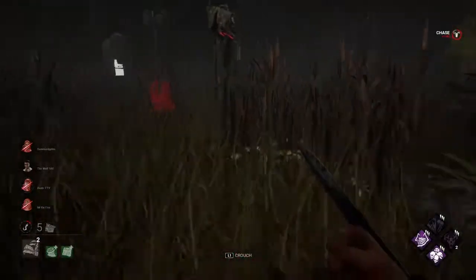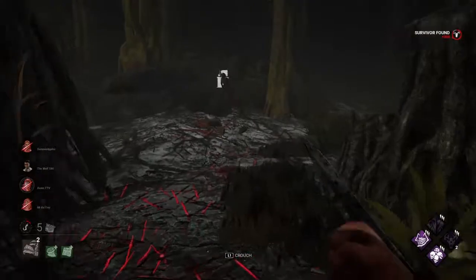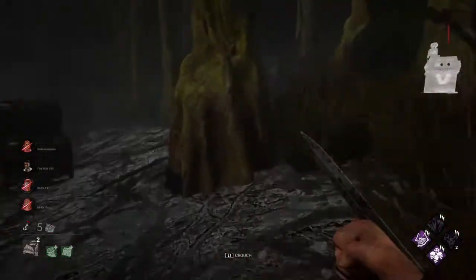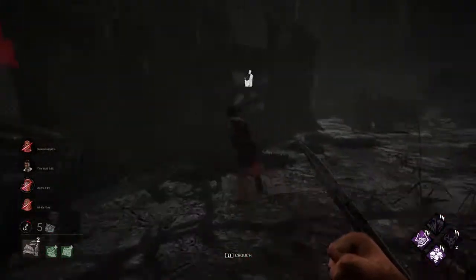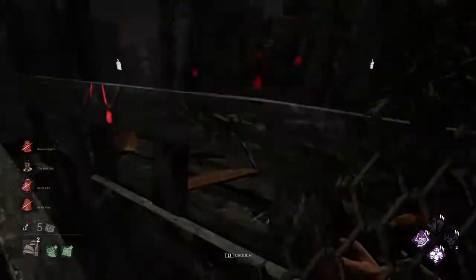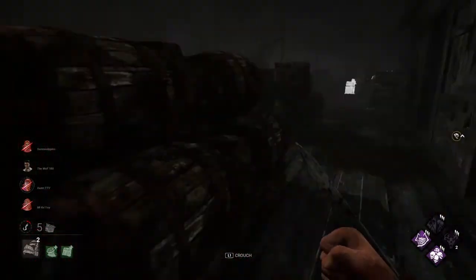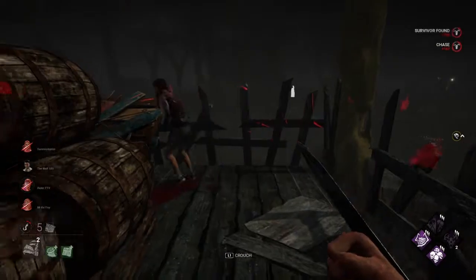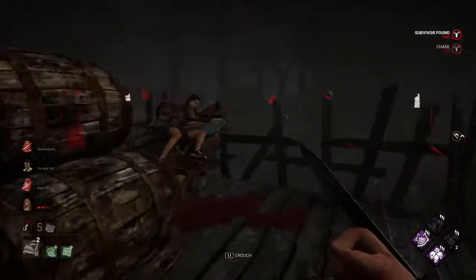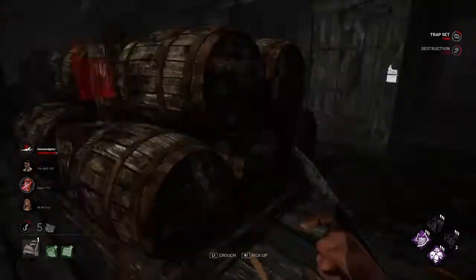By no means right now should I be at five generators. I'm struggling really hard to see where this girl's running. Maggie is another prime target for us to chase, considering we do have a hook state on her already. She loves camping pallets — vault it again. These guys are starting to reset a little bit. I genuinely have no idea why I'm still at five generators though.